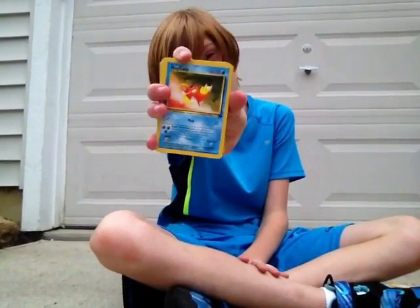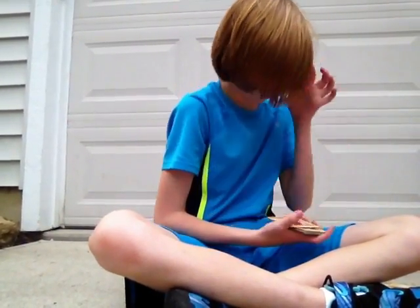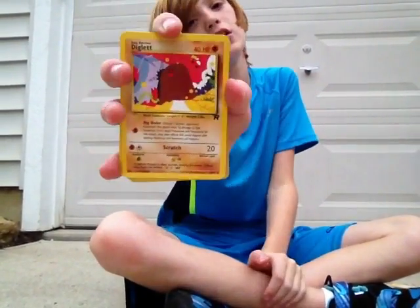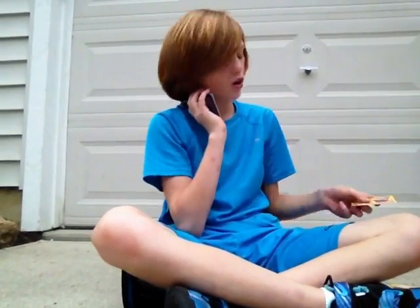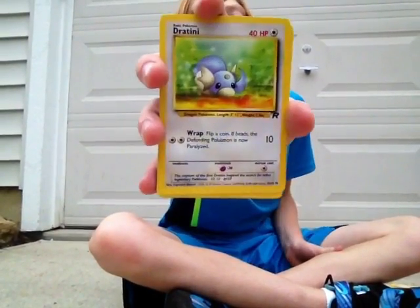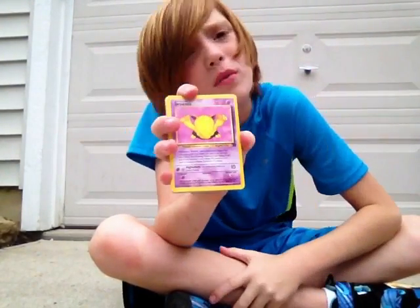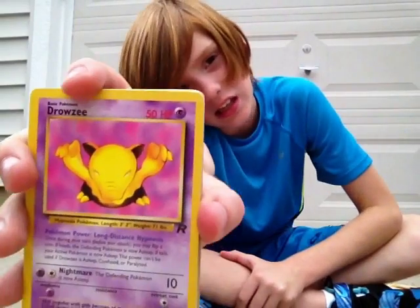Here's Magikarp — it does actually a pretty good attack damage, it does 10 and it's Flop. Diglett does a 20 attack damage, which is actually really good for a Diglett — I have never caught a Diglett in Pokemon Go yet. And here's a Dratini from Pokemon Go — there it is — it does 10, which is a horrible attack damage.